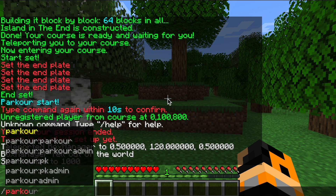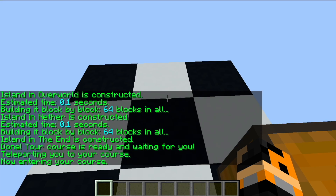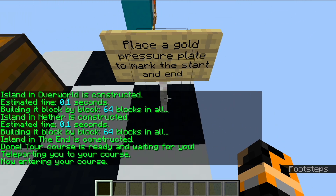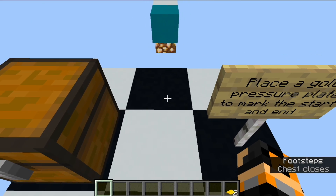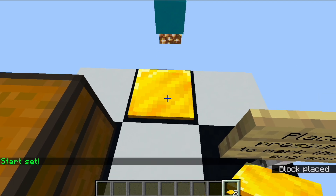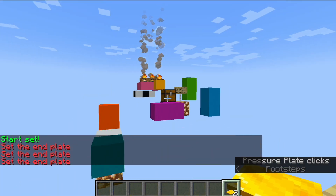Hello everyone, this is Tasty Bento and I'm going to show you how to play parkour on BentoBox. I started off by typing the parkour command, which teleports you to a ready-to-go island that you can set up. To start, you should be in creative mode and place the first gold pressure plate, which indicates the start position of the parkour course.